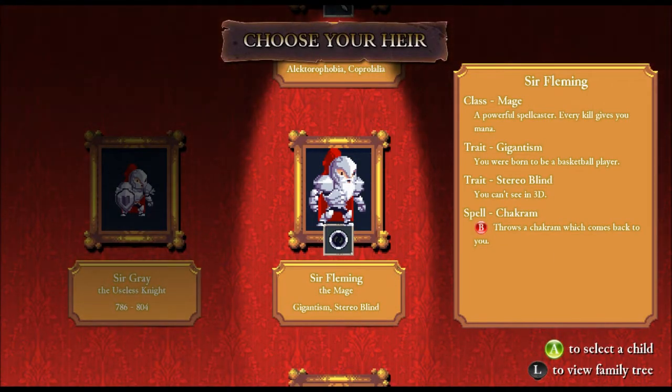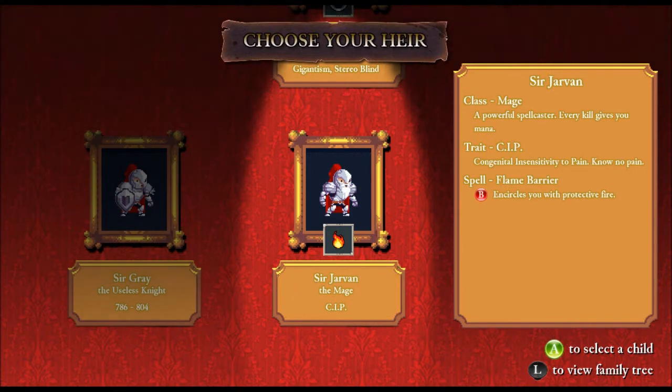Hey guys, it's Brick, and welcome back to Rogue Legacy. Let's see what we got here. Sir Jarvan the Mage. He's got congenital insensitivity to pain. He knows no pain. That seems extremely good.